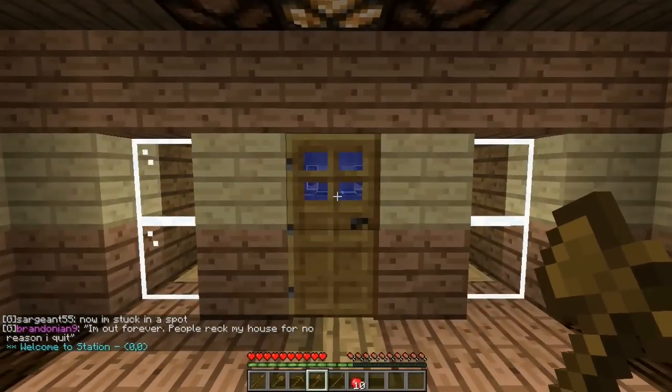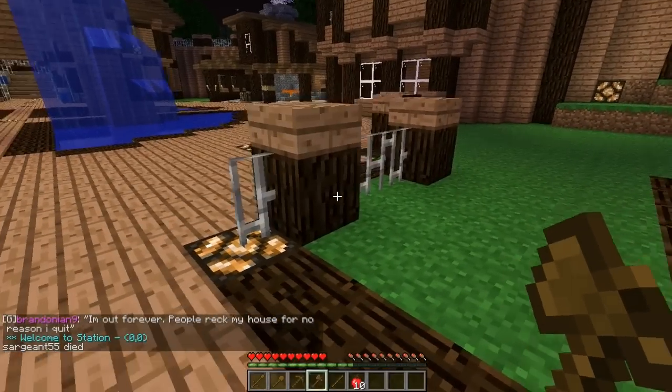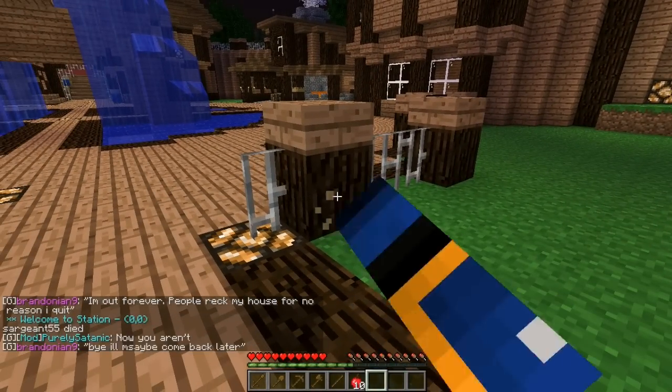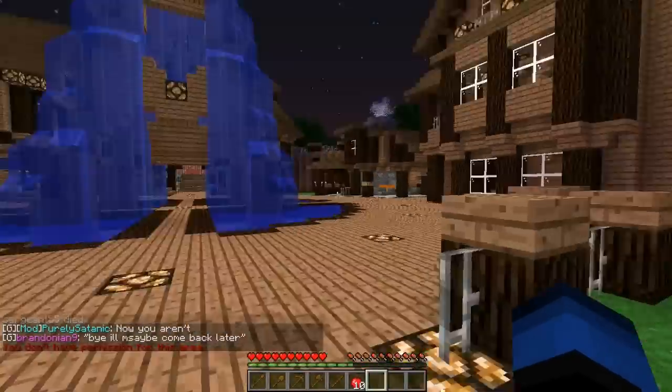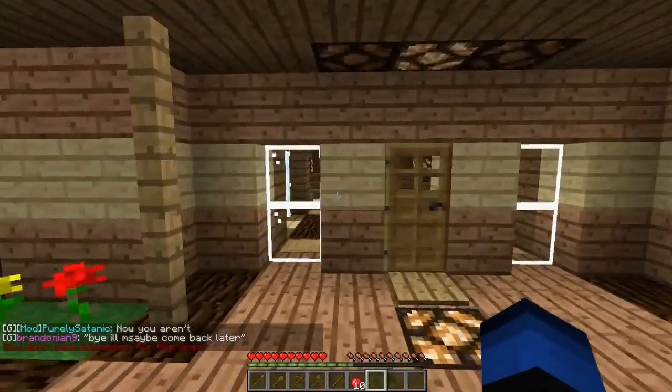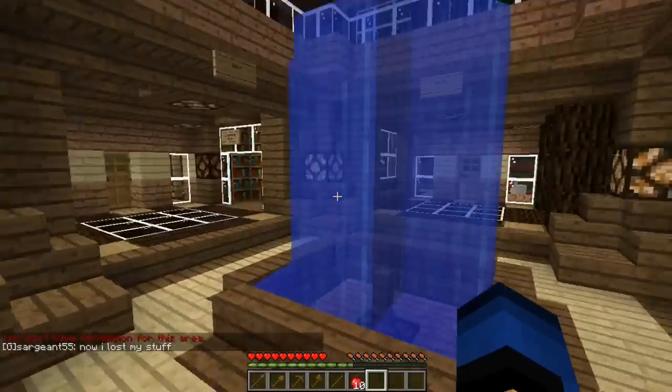This first part of the tutorial is going to be how to find a place to build, because if we go ahead and try to break a block here, you'll notice down in the chat it's going to say you do not have permission. You cannot build in a very large area around the spawn point. So you're going to want to head into the subway here, walk through the door. A few important things about the subway: